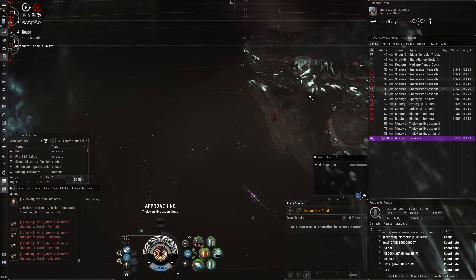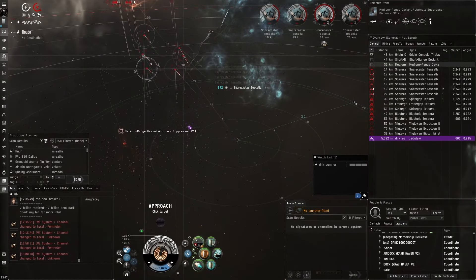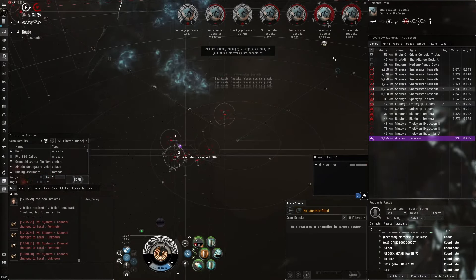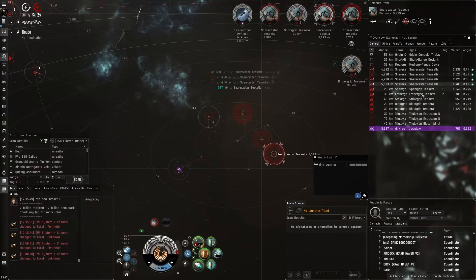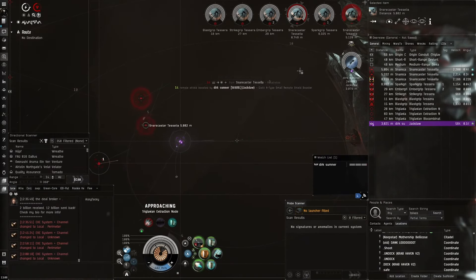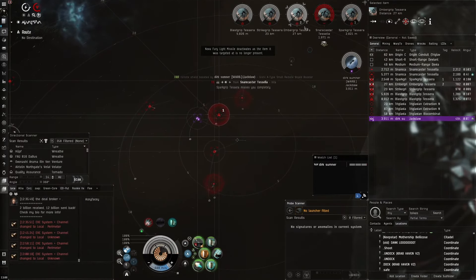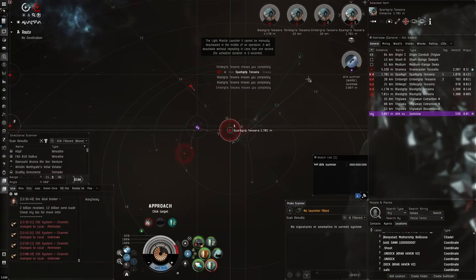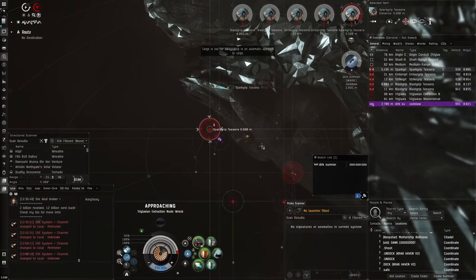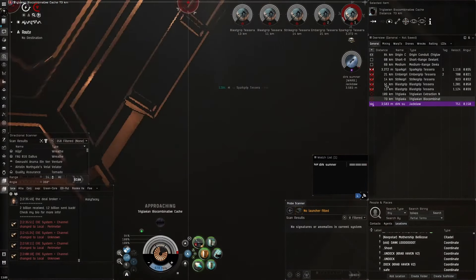Aceface calls targets: all Snare Casters first, then Spark Grips, then Amber Grips. The rogue battlecruiser could be useful in the automatic suppressor. They avoid getting webbed in place as that could cause the battlecruiser to hit hard. Spark Grip gets on top of Aceface's face immediately. Aceface notes he should have taken the Spark Grip out first — it's taking a surprisingly long time to die. He checks the resist profile — explosive should work best. It eventually goes down.